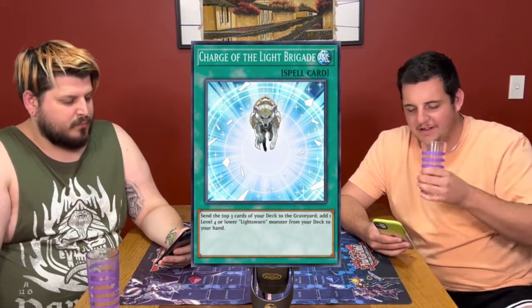The traps are all pretty trash, except for Call of the Haunted — which even then was a stretch and had so many common reprints; it wasn't a card you needed to pick up from this structure deck. So, top card in the set for you is Charge? It's probably Charge, yeah — or Eclipse Wyvern looking back, but I think at the time it would have been Charge of the Light Brigade, and by extension, Lyla.